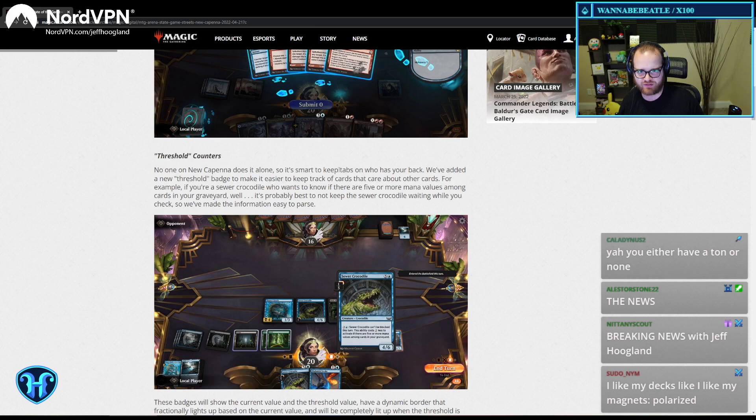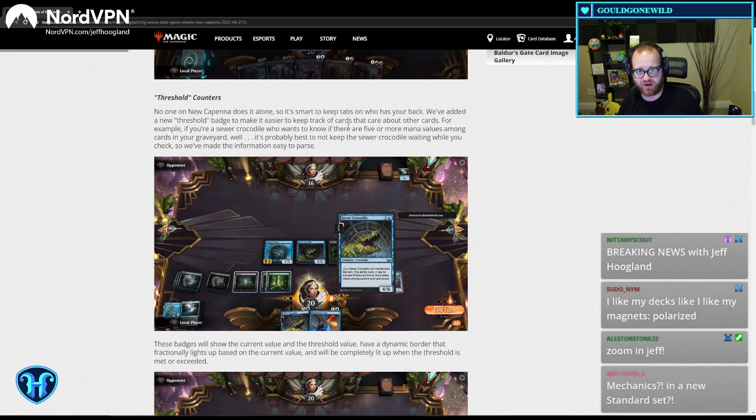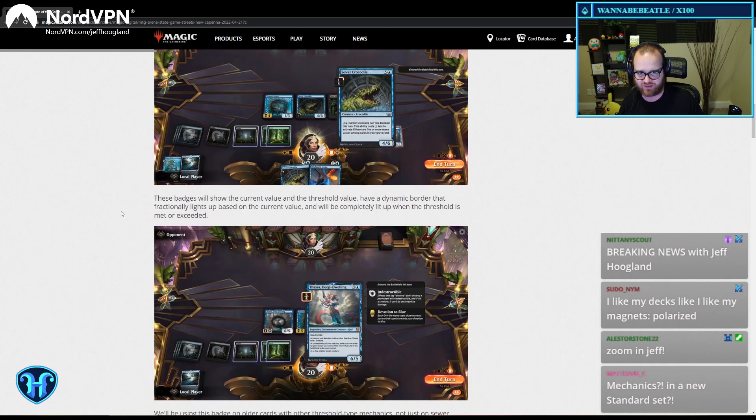One on Nukapenna does it alone. Tabs on your back. We've added a threshold badge to make you keep track of cards that care about other cards. For example, the crocodile — if there are five or more mana values in your graveyard, it tracks that. That's really nice. And it fills in around the outside too, so you can know at a glance. I like that.